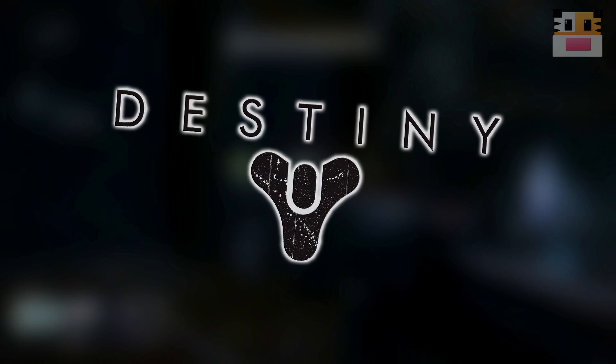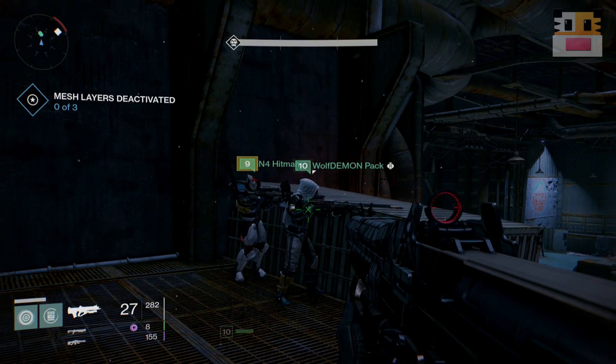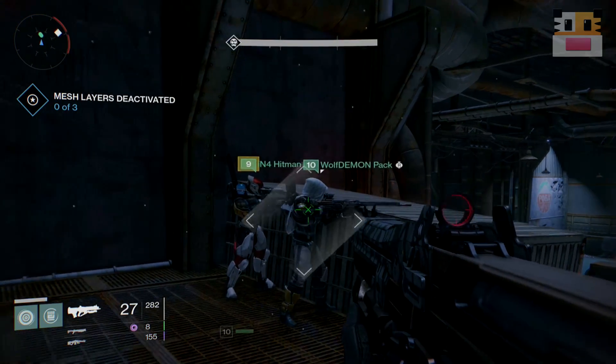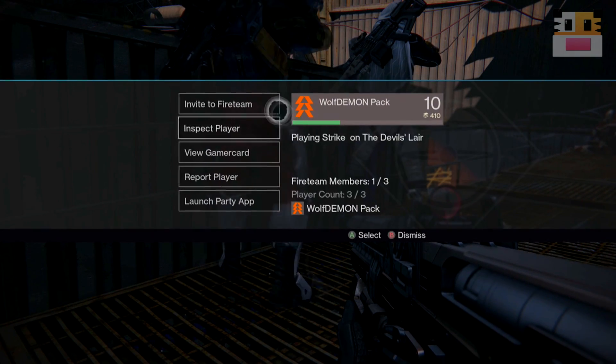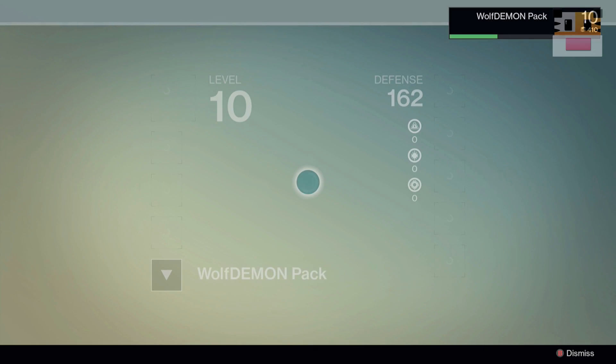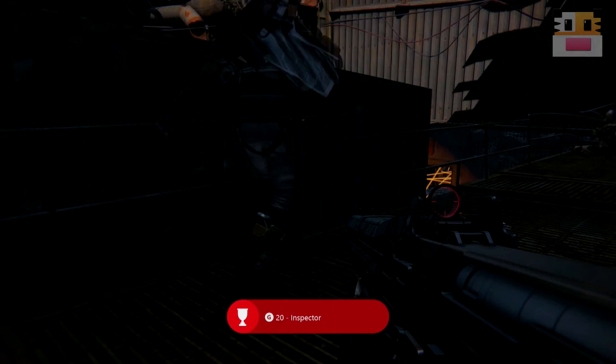What's up guys? My name's Dane Kronik, your host on this Destiny tutorial. Today's video I'm going to be showing you how to get the Inspector achievement, which entails you to inspect another player. This basically allows you to look at exactly what kind of gear he has just by going and looking at him. It's very simple, but a lot of people are having some questions about this just because it's not very obvious.